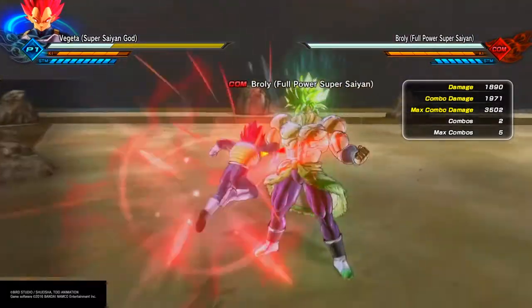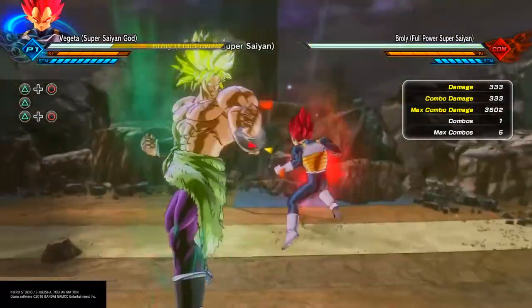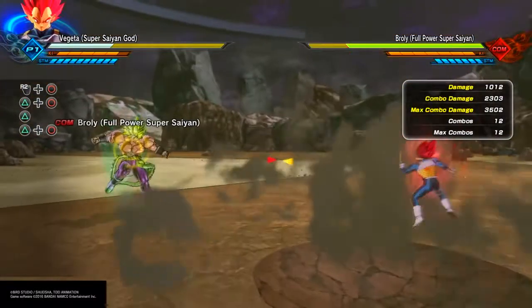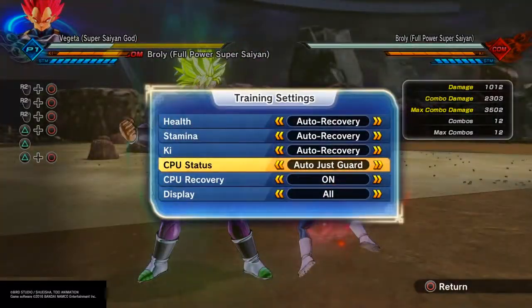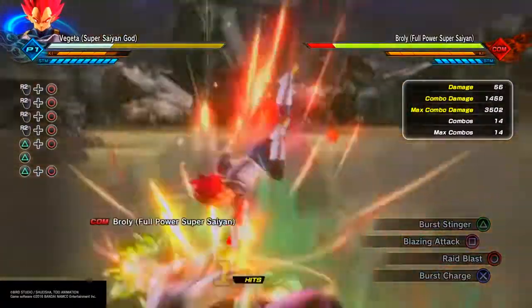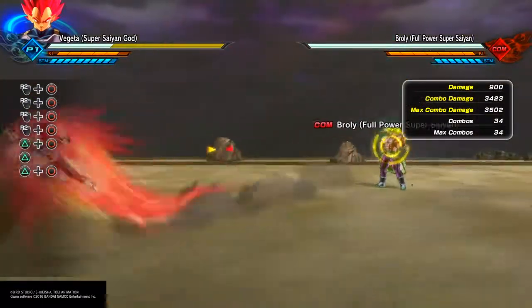Ray Blast has quite a few features. For one, it does more damage when used in the air — get him in the air and you can clearly see it only does 2,300 when you're in the air. However, when you're either close to or in direct contact with the ground, it clearly does more hits, which leads to more damage.